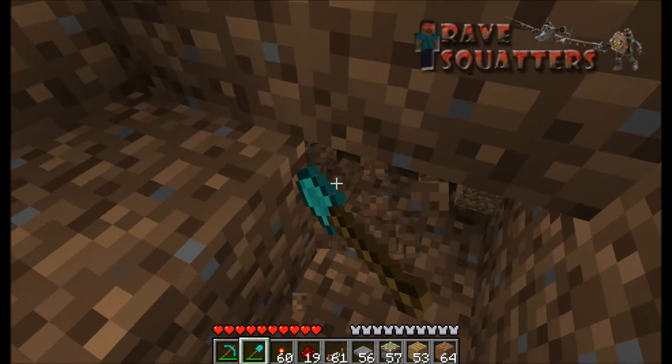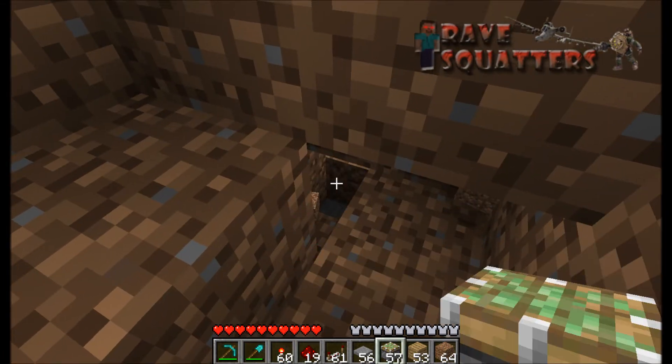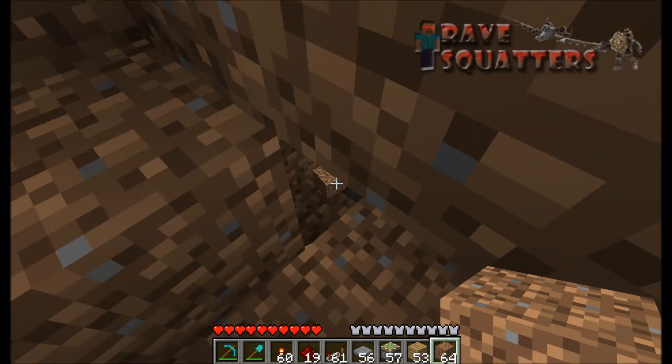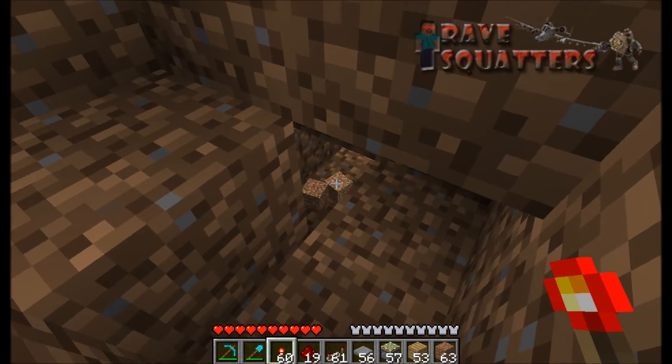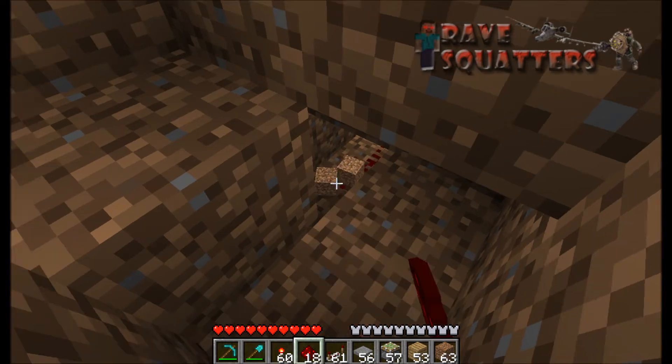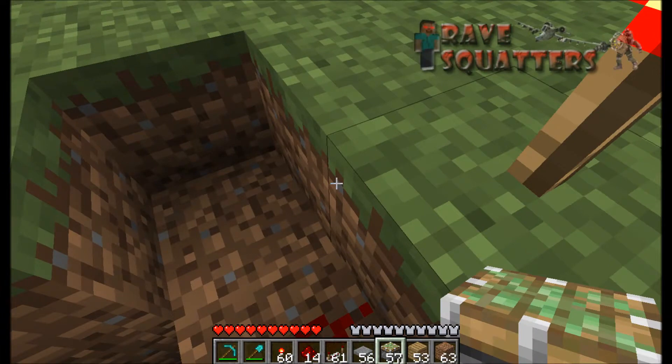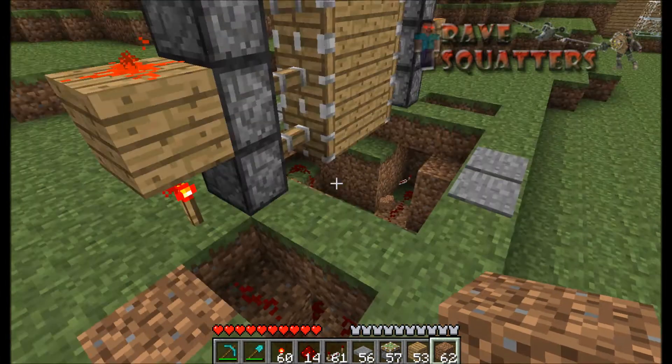Now do the same on this side with the hole. It'll run down into there. I don't know if I can get near enough — there we go. So now the redstone will run back round and up. Now all you need to do is put that in.